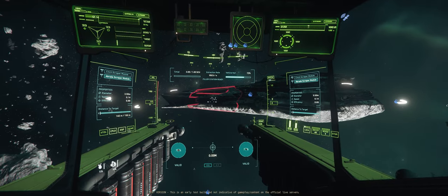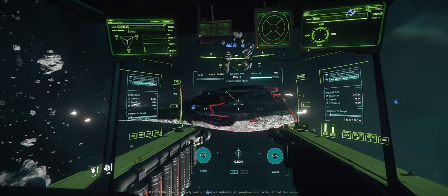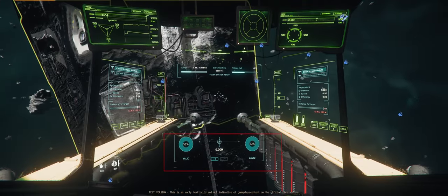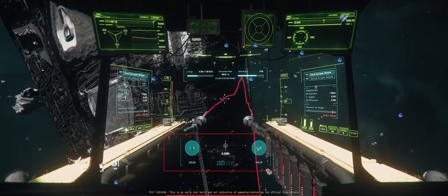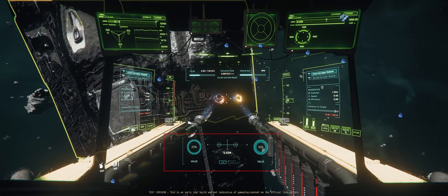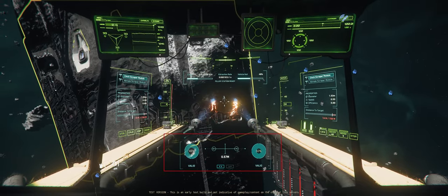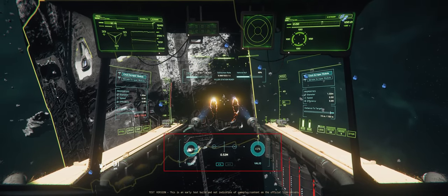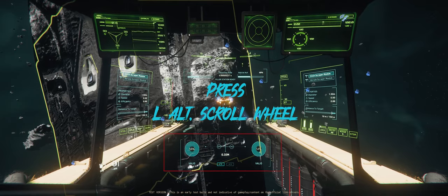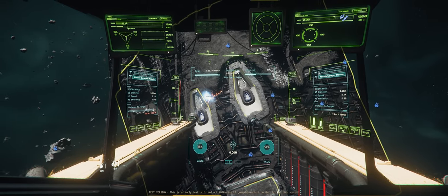You can see the different parts of the ship highlighted with different colors: red meaning it has the least amount of material, yellow has a little bit more, blue is better than yellow, and green has the most amount of material. At the bottom you'll see two circles with percentages — this is the amount of material your beams have access to; keep this above zero percent. The distance between the two smaller circles in the middle indicates your beam convergence, which you can control by holding left Alt and using your scroll wheel.